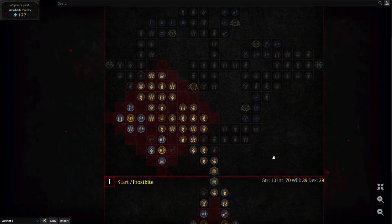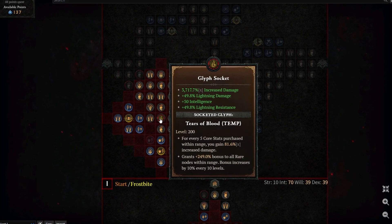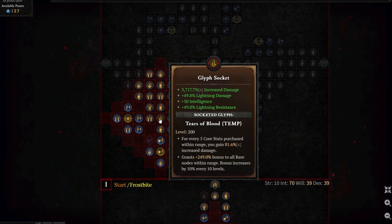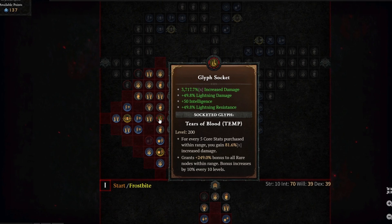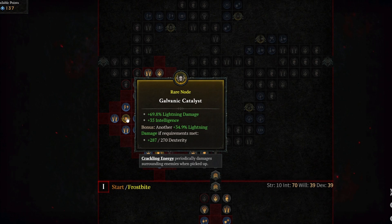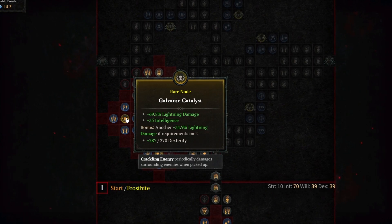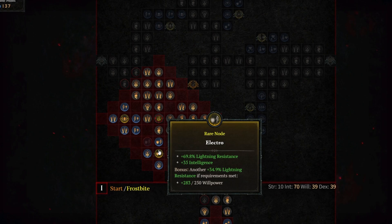The Ceaseless Conduit board, when maxed out with all of the nodes that affect its increased multiplicative damage, will provide 3,717.7% increased multiplicative damage. The rare nodes affected by Tears of Blood at this range are Galvanic Catalyst, which gives you 69.8% increased lightning damage and 35 INT, and Electro, which gives you 69.8% lightning res and 35 intelligence.